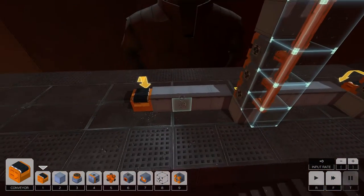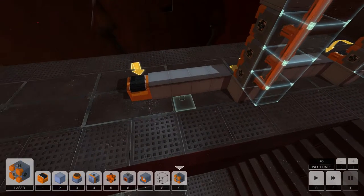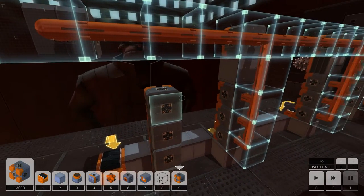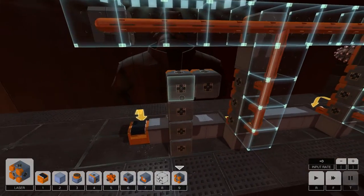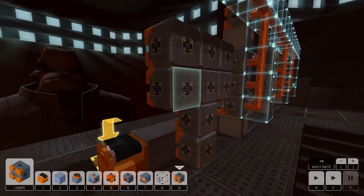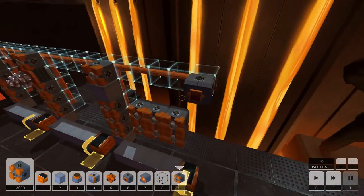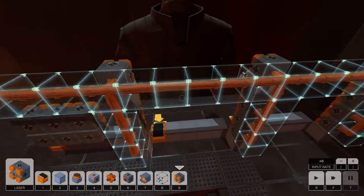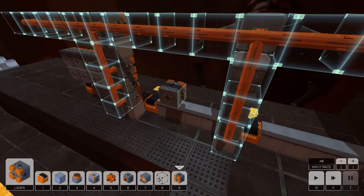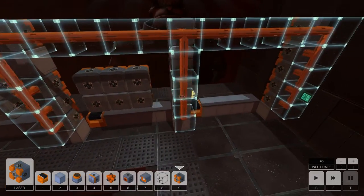To cut a U out of this one, what I'm going to need to do is just position these welders in space. There, there, there, there, and there. So I like the look of that - that's going to leave that U. This bar has already been cut above its head. Same again here. That should cut out the section of that U.